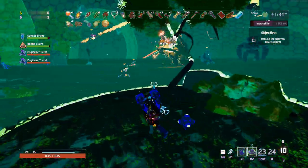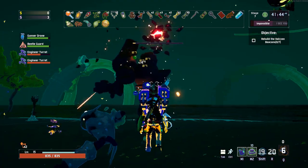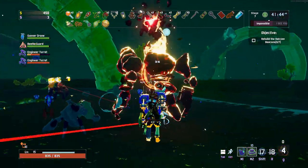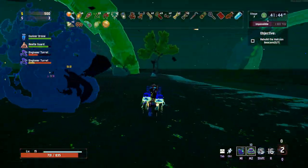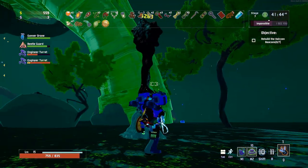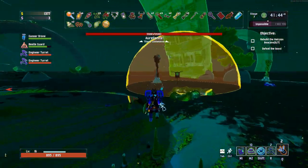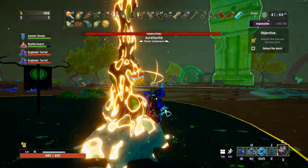Now when you get to the Gilded Coast you're gonna see these Halcyon Beacons all around the map - there's seven in total and you have to activate four of them I believe for the boss to spawn. However, this achievement requires you to kill him without any of them deactivating.